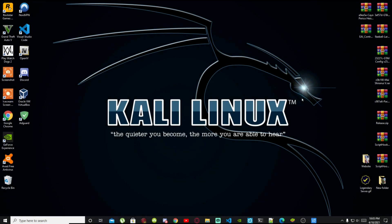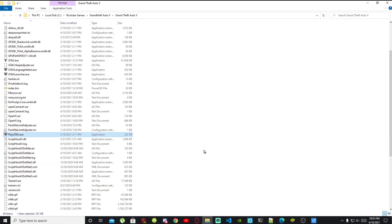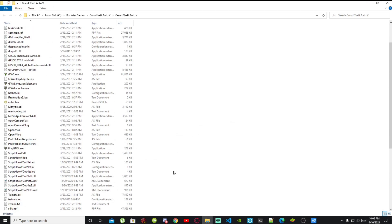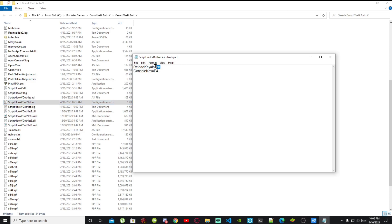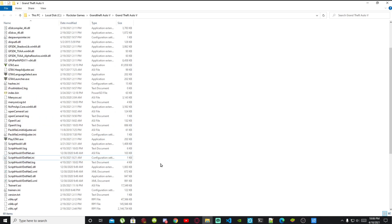Once you've finished downloading all the requirements and the mod, go to your Grand Theft Auto V game, hover over it, right click, and open the file location. Before you do anything else, go to your ScriptHookV.Net.ini file, double click it, and make sure you change the setting from 'None' to 'Insert', because you must change this.